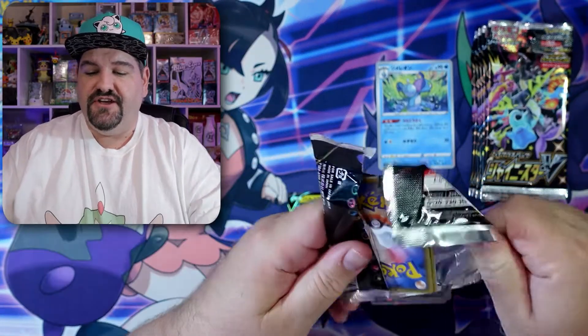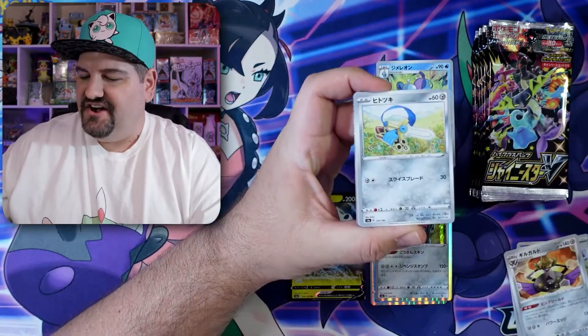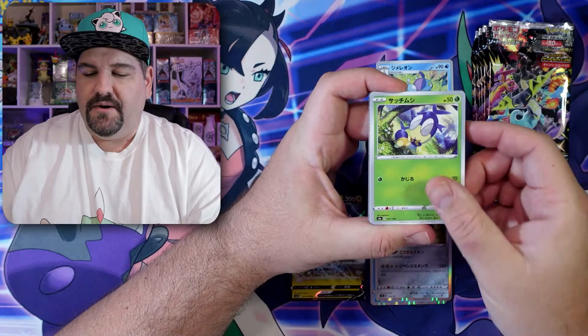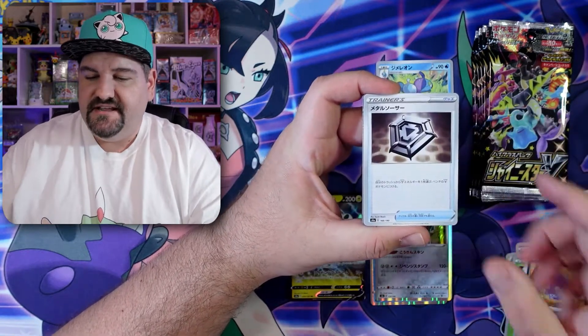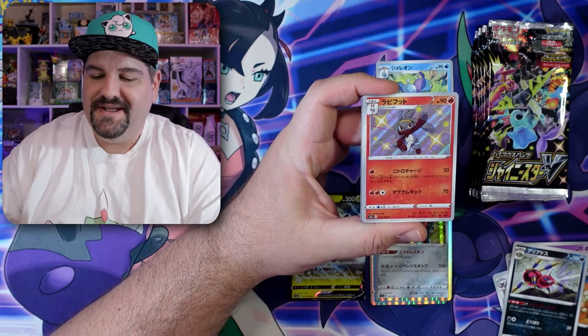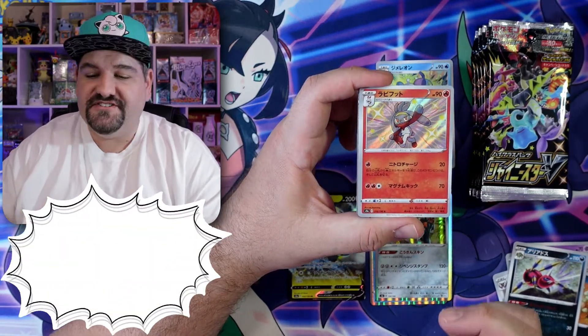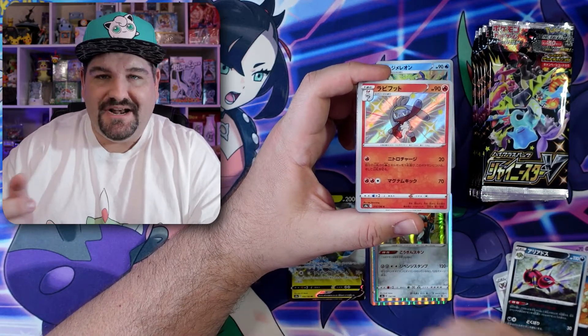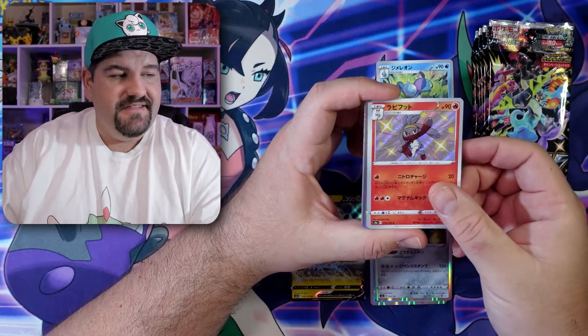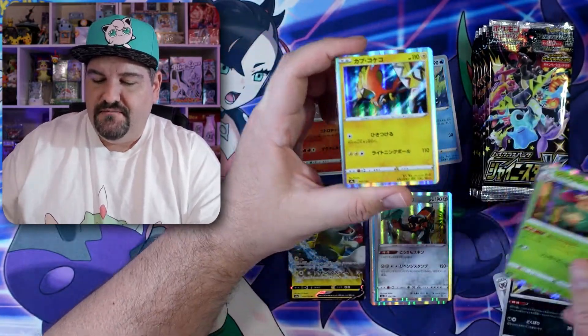We got some cool ones in the first video, let's see what we can get in this one. We got little bugs — a spider here, and Raboot. And this one is a shiny Raboot, which is pretty cool because we did pull the Scorbunny in the first video, so this works out pretty well. There is a beautiful, beautiful shiny.